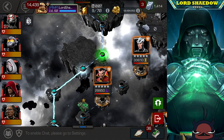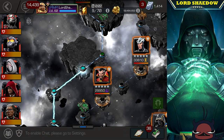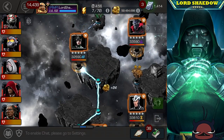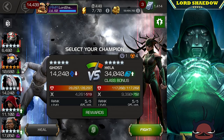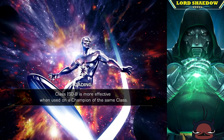Next up is Hela. Hela is again straightforward — the only tricky thing is that cheat death mechanic she has, but honestly all that does is make the fight take a little bit longer if you know what you're doing.